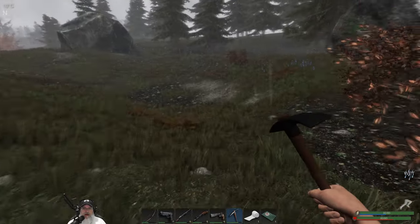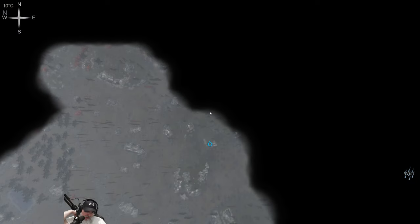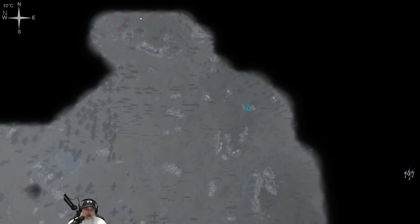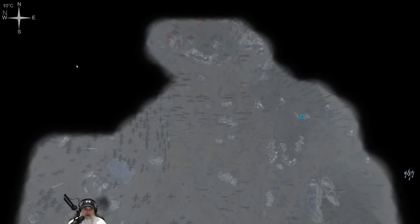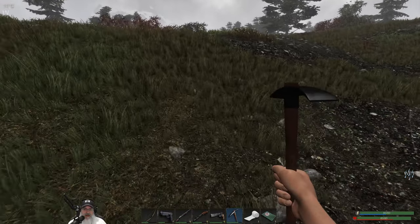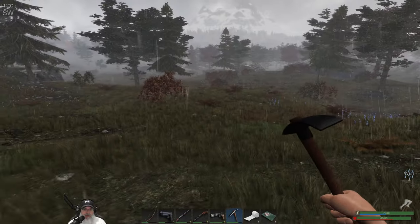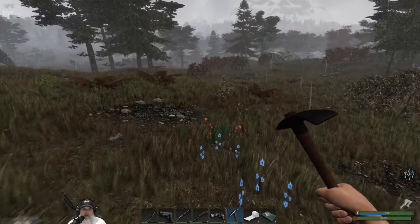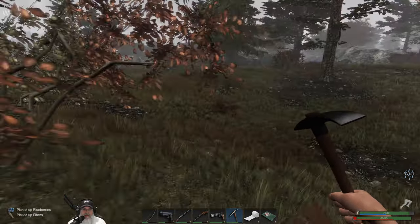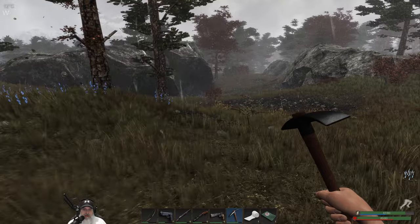Let's stop here by this boulder. Oh, we're up against the fence — I thought we were further west but that's not a bad thing because we want to work our way up this direction anyway. Let's cut to the west now. The goal is to uncover more of the map, more of the fog of war. The more you uncover, the better you can plan at night to see where the rogues are.